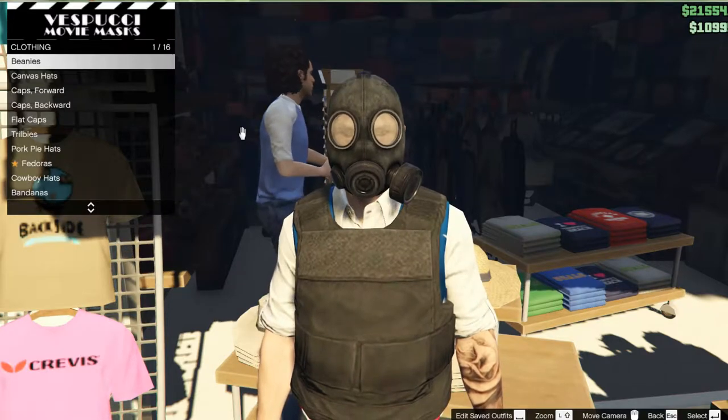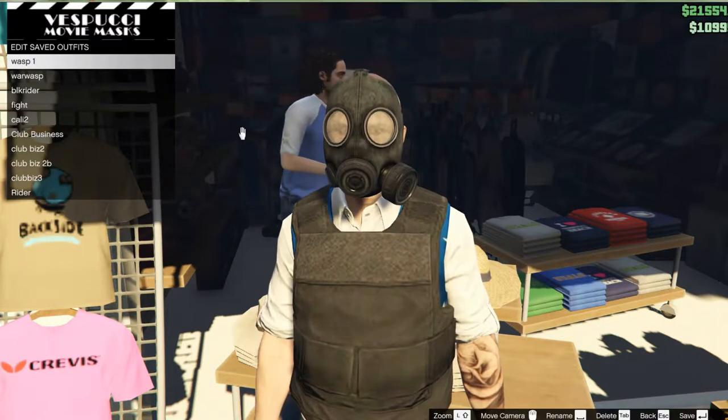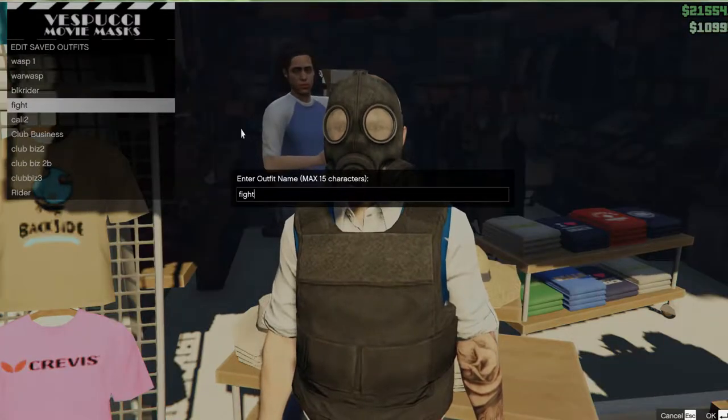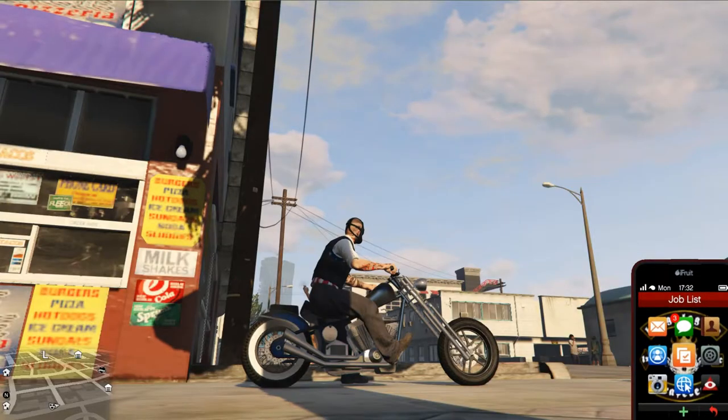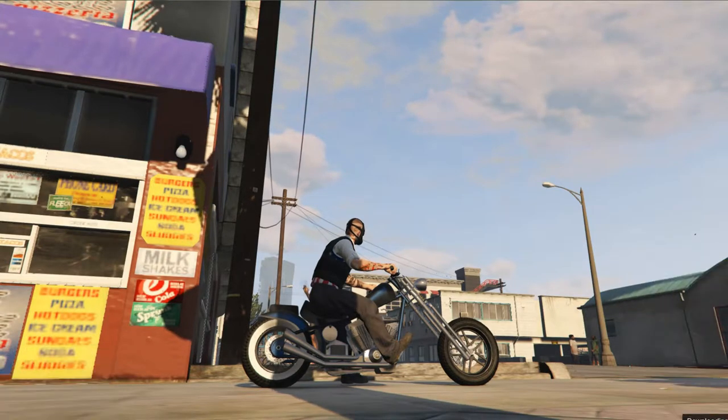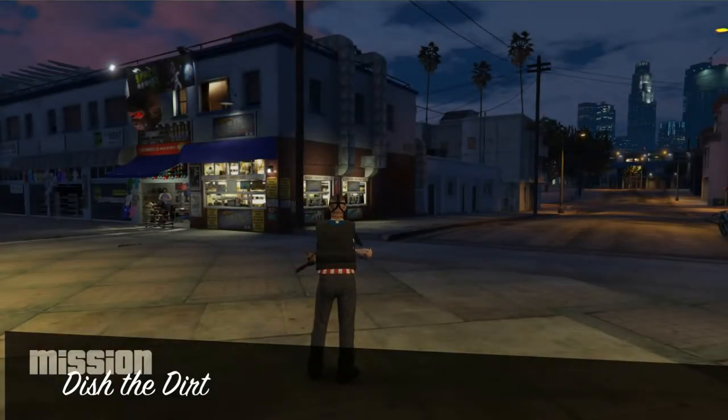Once you've got that saved as an outfit, you're going to need to start a mission. I used a Gerald mission — I think any mission works, but I used a Gerald mission and it worked first time. Go ahead and start up a Gerald mission with your outfit on, and once that starts up you'll see you spawned with no upper arms.